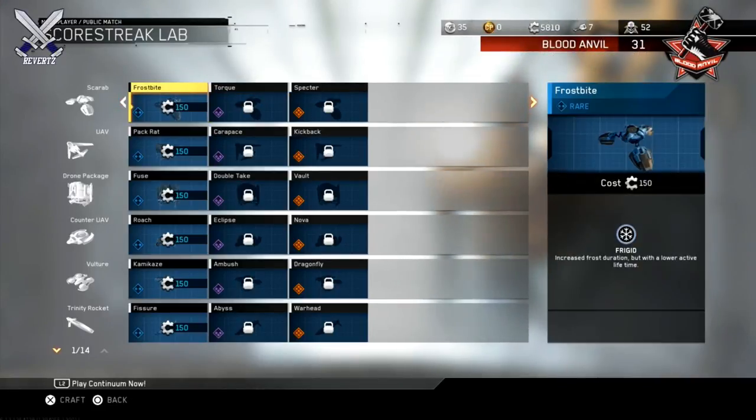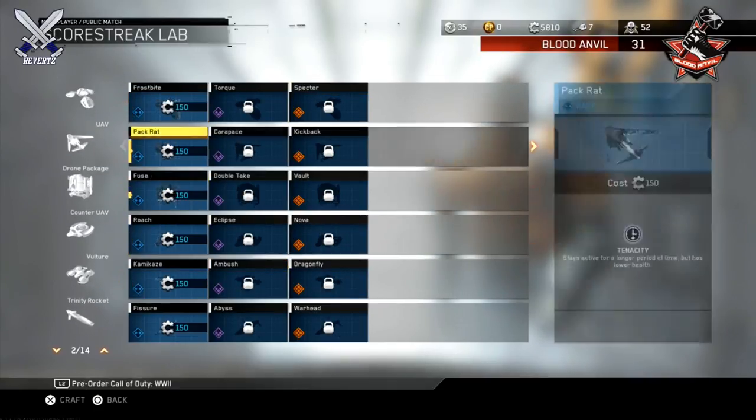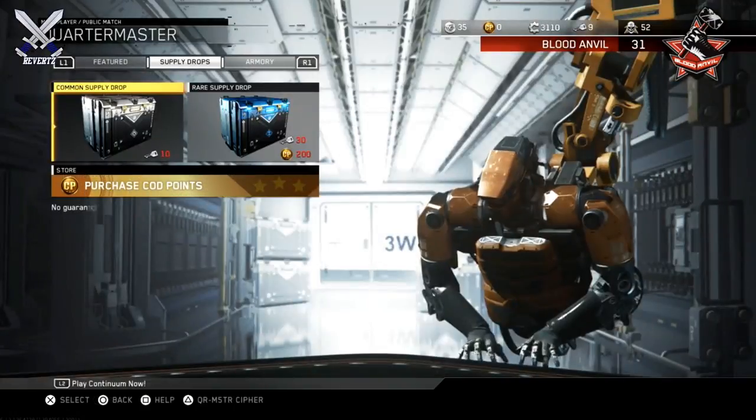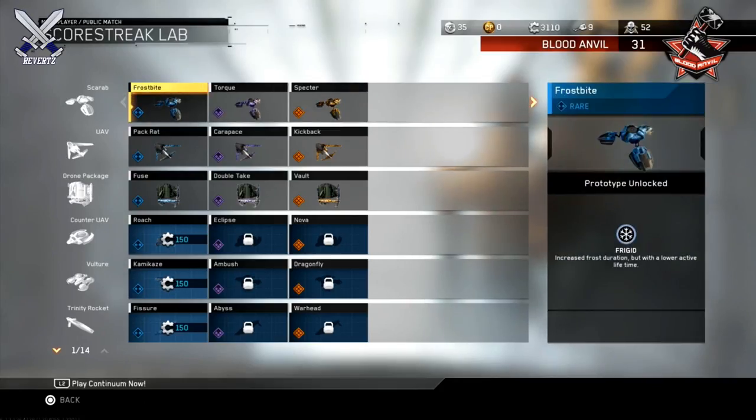Hey, what's going on guys, Mr. TheReverts here. Today we have a pretty huge change to scorestreaks in Call of Duty Infinite Warfare. If you guys haven't heard about the recent rumors about scorestreak variants coming to the game, they actually are live now. The way you go to purchase a scorestreak variant is by going to the Quartermaster and then heading over to the Scorestreak Lab.